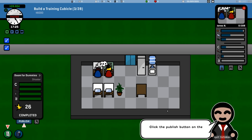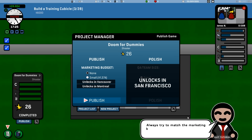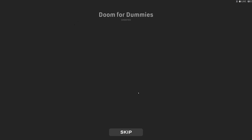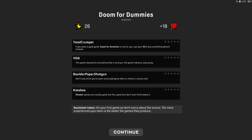Your project is finally complete and ready to be published. Click the publish button on the project summary panel. The published screen lets you view the final quality and choose your marketing budget. Since this project was made by an inexperienced team, it has low quality — 26. If we marketed a project with only 26 quality, we wouldn't want anybody to know we made it actually. We don't even want to put our name on it. Every time you produce a game, just like in Game Dev Tycoon, you get ratings. We gained 18 fans. We're reviewed by 'Total Crumpet' — which sounds a lot like Total Biscuit, even in how they word his lines. He's totally cynical: 'If you want a good game, Doom for Dummies is not for you.'